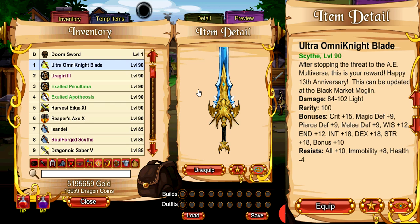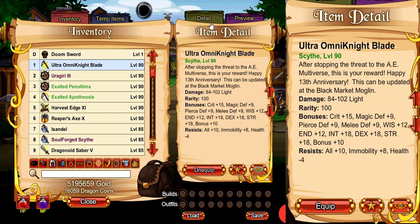And why do I say early game? It's because this weapon is super simple to get. Even as a DA player, this weapon is also extremely good, and unless you're fighting some really strong light resist monsters, this is going to be the best weapon that you can have for your entire questing journey from level 1 all the way up to level 90.